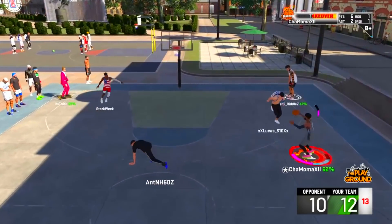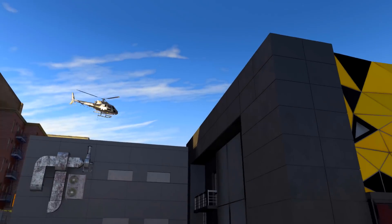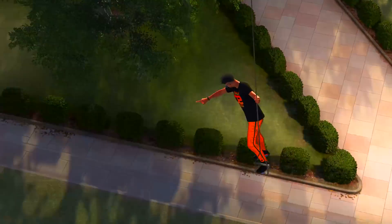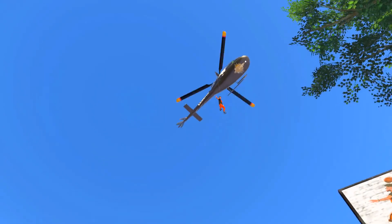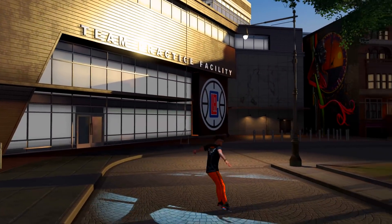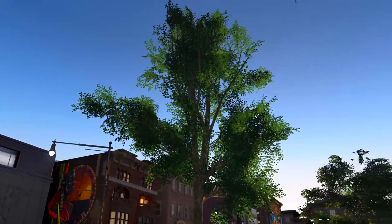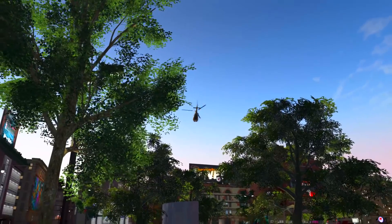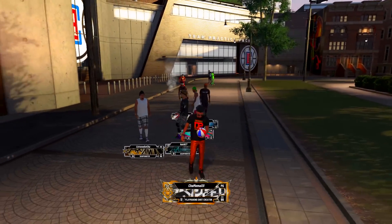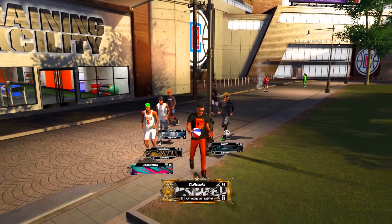If you want to recreate that Trae Young build, just make him 6'2". You can make him a play shot or an actual sharpshooter. A lot of people ask how I made that build and how I got that badge count. The badge count came with defensive and offensive ways. A lot of people who make this build also get the name 'Offensive Threat.' You might have 22 shooting badges, 21 playmaking badges, and maybe 5 or 6 defensive badges.